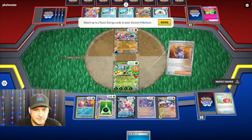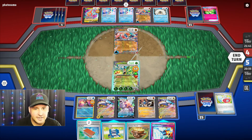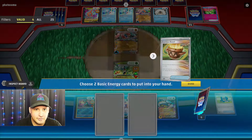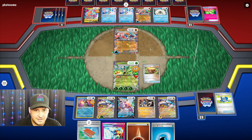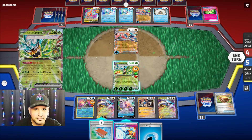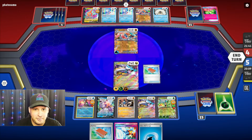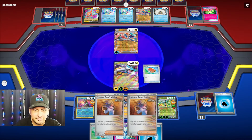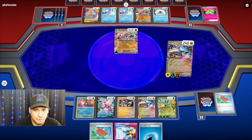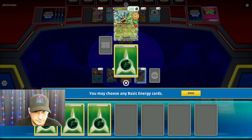It's the Sada's — what's the energy in there? It's a Lightning. I don't have what I need. So we're gonna put this down, get the Sada's — one there and one there — just to get more damage. And I got the Prime Catcher! What do I want to do here? Let's go get this energy, attach it. Actually let's just retreat — boom. We are going to Pal Pad the two Sada's back in because we want those back in.